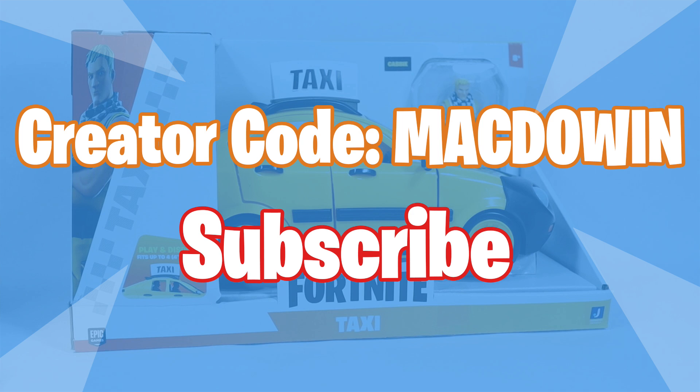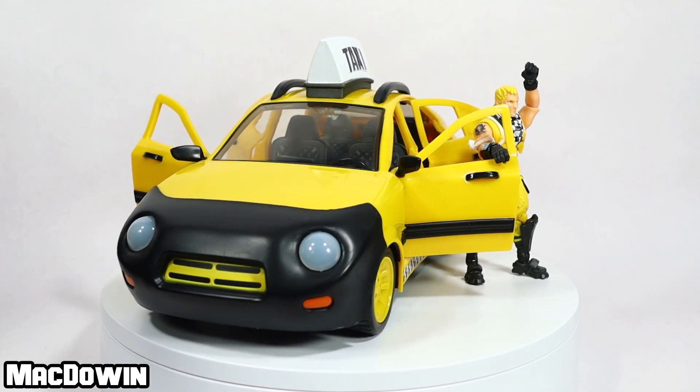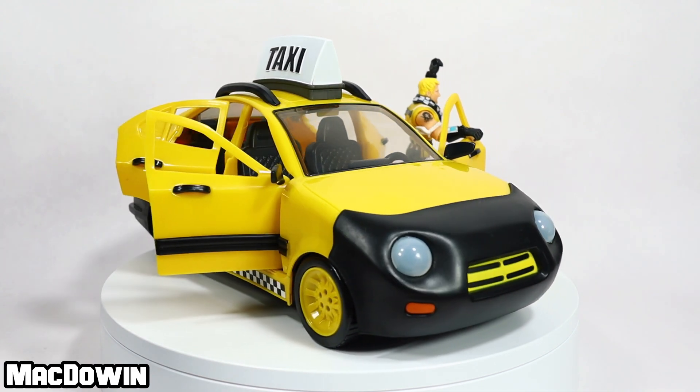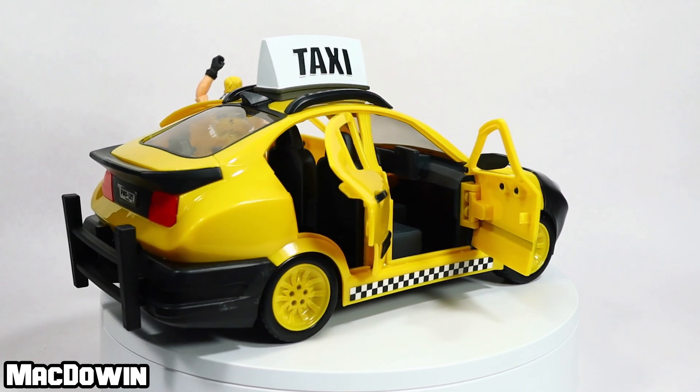If you're new to the channel, welcome and please subscribe so you'll be notified of future videos. If you want to help the channel out and you play Fortnite, please feel free to add my creator code to your Epic account — it's MacDowan. Cabbie is an uncommon skin, part of the Racer Royale set, released in Chapter 1 Season 7. The skin can be purchased for 800 V-Bucks in-game when available. The Taxi was introduced in Chapter 2 Season 3 and as of Season 8 is still in the game.